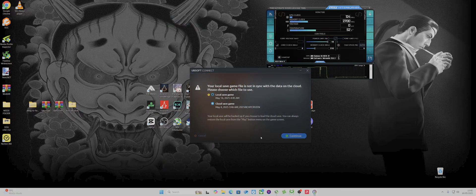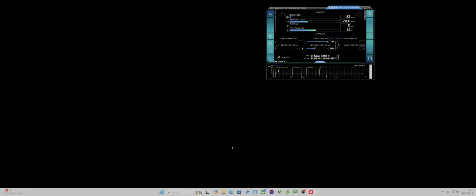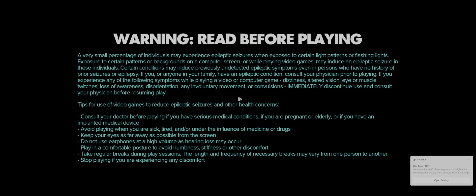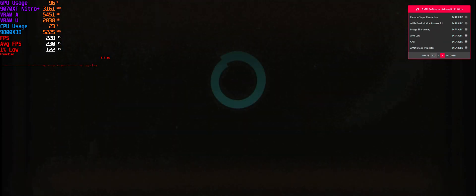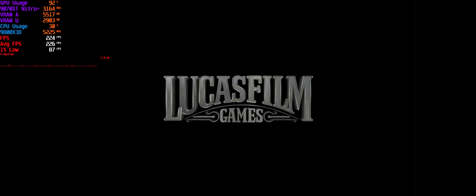Their servers are playing up so I can't access my latest file, which is annoying — I've had that before, sometimes their servers play up and you can't access the cloud. It was crashing on launch before the update, but it seems to be alright now. I think this update has improved the stability of it.